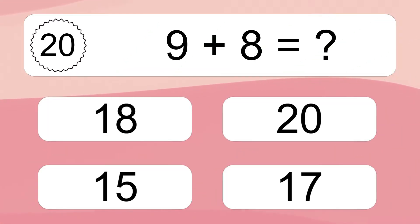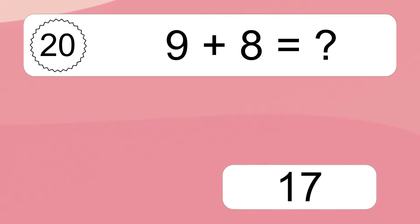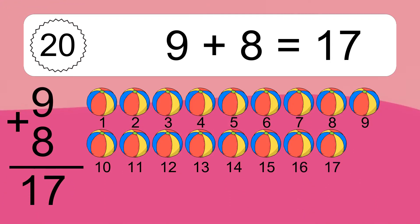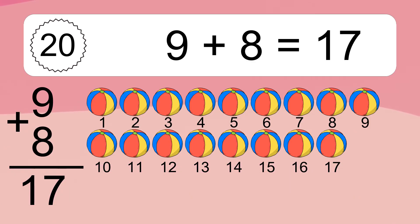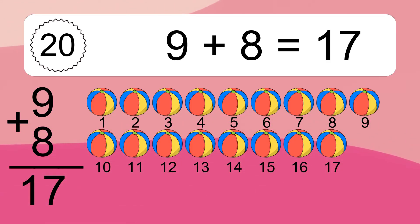Nine plus eight equals what? Nine plus eight equals seventeen. Let's count it: one, two, three, four, five, six, seven, eight, nine, ten, eleven, twelve, thirteen, fourteen, fifteen, sixteen, seventeen.